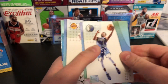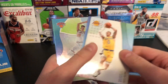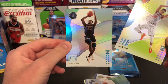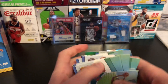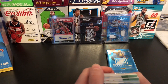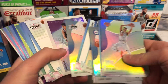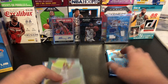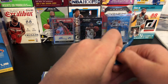We got a Kawhi Leonard. Nice. DSJ, Dennis Smith Jr. Kuz — got Kyle Kuzma. Nice. Kevin Knox green. And Josh Okogie. So, not too many inserts, but there are more cards per pack — probably more base than last year. We have got good inserts, I would say — like that Yao Ming. So I'm going to figure out where the hit is.